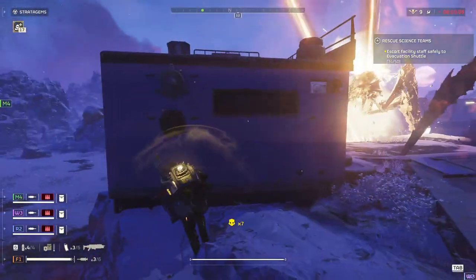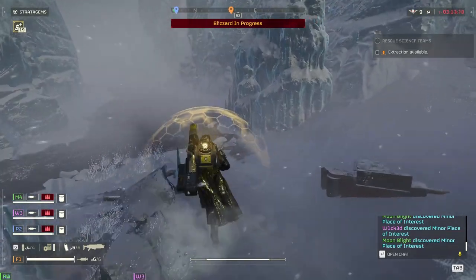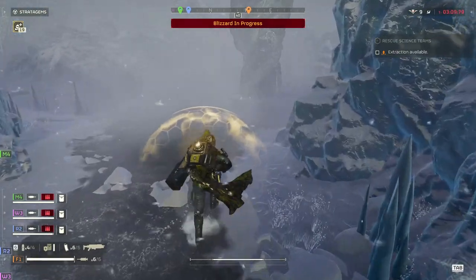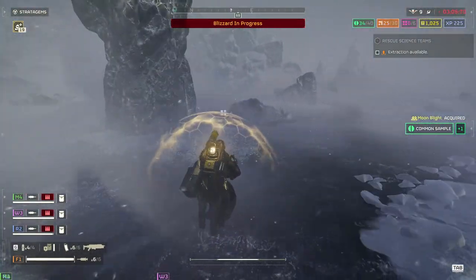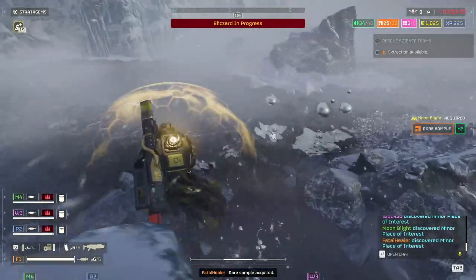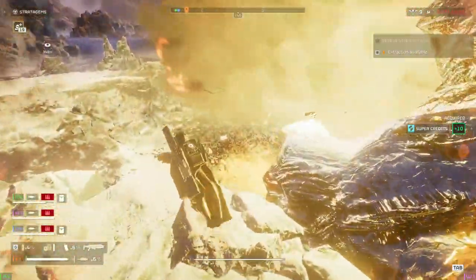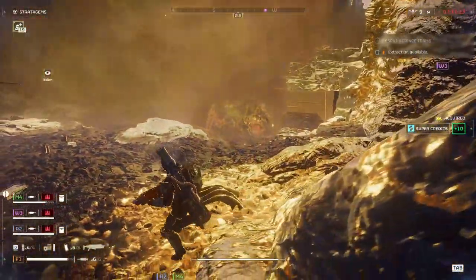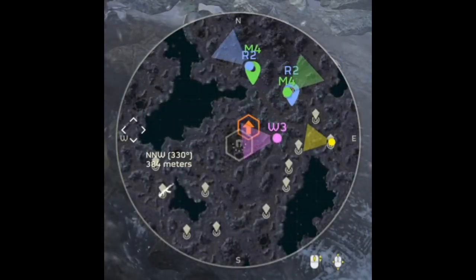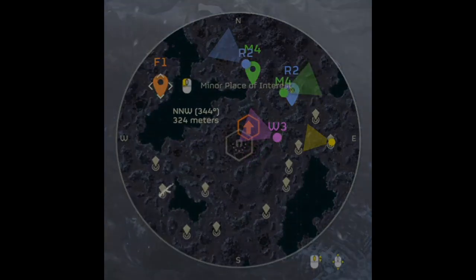While being on the round to gather samples, the stamina enhancement with a light armor of your choice are a must in order to move around the map quickly and gather as many samples, requisition slips, medals, and super credits as possible. Going with a quasar cannon for any chargers, the shield pack in case of getting overwhelmed, a 500 kg to clear a bigger area, and the orbital laser is what my friends prefer doing. You can also use the map to have a quick scan with the mouse to find any points of interest, which makes searching a bit easier.